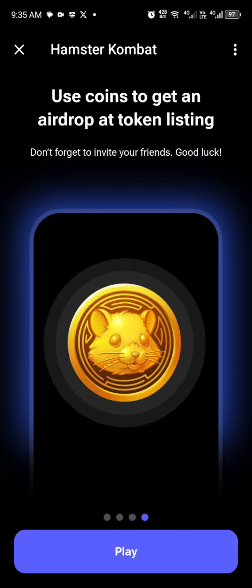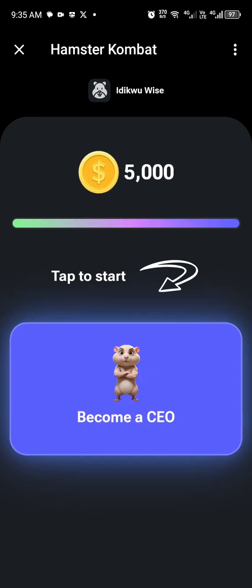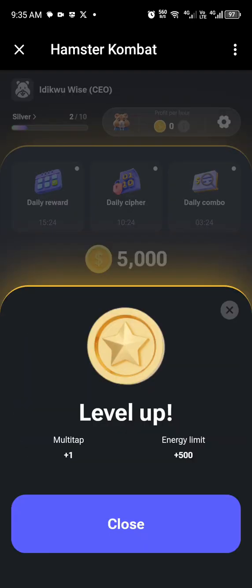Let's start with the play option. Once you click on the play option, you automatically receive 5,000 coins. You tap on it and see an option to become a CEO — you are now at the first level of this platform.